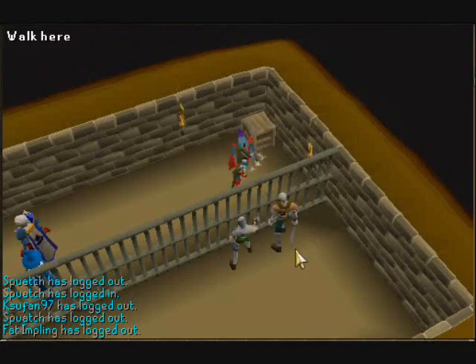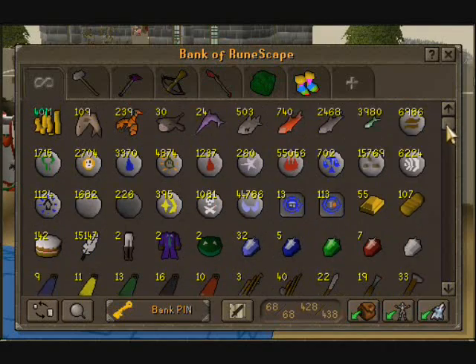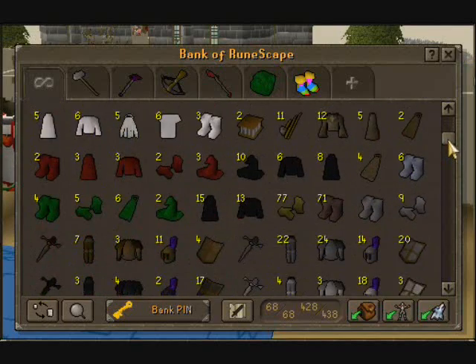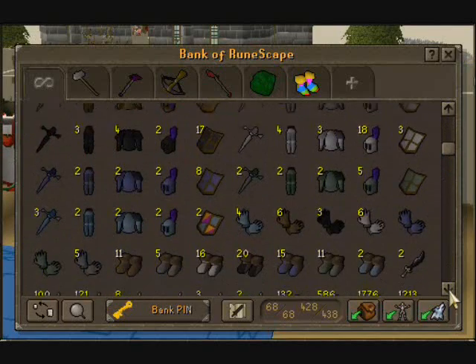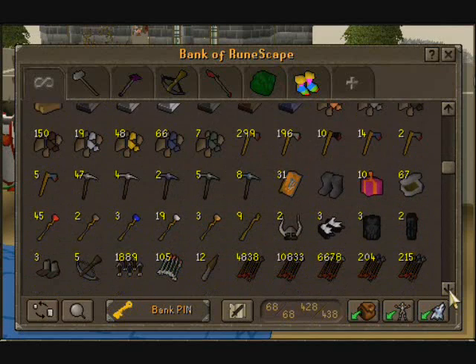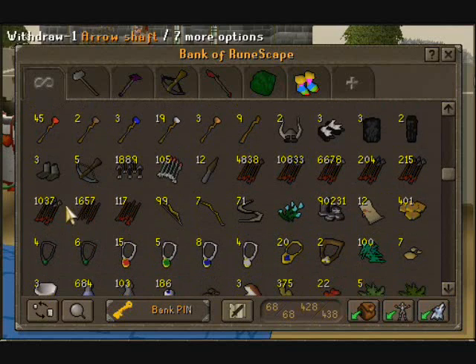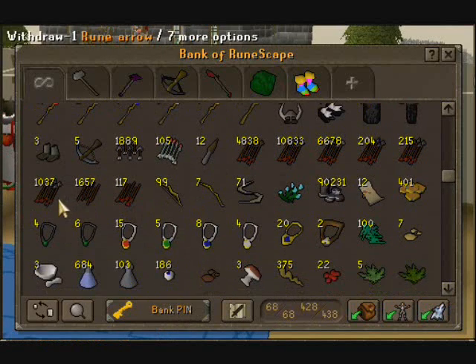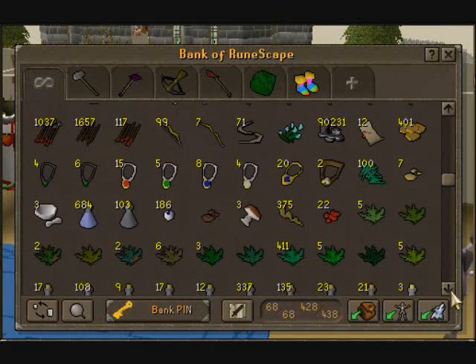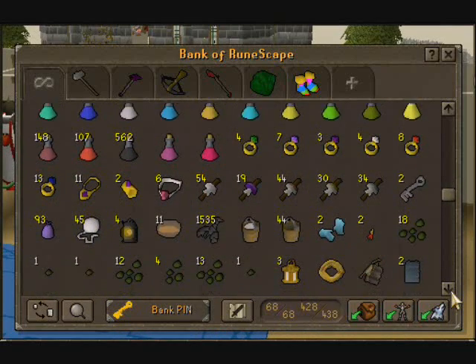Let's get back to the bank video. So yeah, that's stunning. The rest of my bank hasn't really changed much — same old, same old like it always is. My oars and pickaxes and all my basic junk. Got 1k rune arrows — that's from monster drops only, I never buy them, so that's kind of cool. Everything else is pretty much the same; haven't really got much of anything.